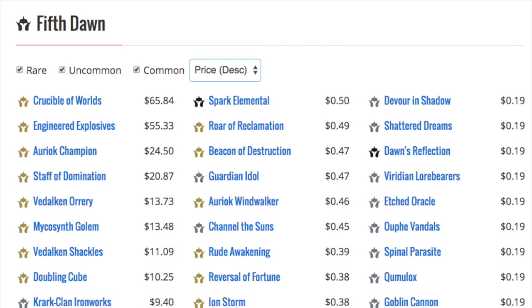Fifth Dawn — Crucible of Worlds at a hefty $65, it has been reprinted in one of the core sets. Engineered Explosives at $55. Then you have Champion's Helm. Vedalken Shackles was reprinted in Conspiracy and has recently spiked — it was very low. Shackles, Doubling Cube, and then Ironworks at $9. If you have this uncommon, please do not put it in bulk — it is a $10 uncommon soon enough.